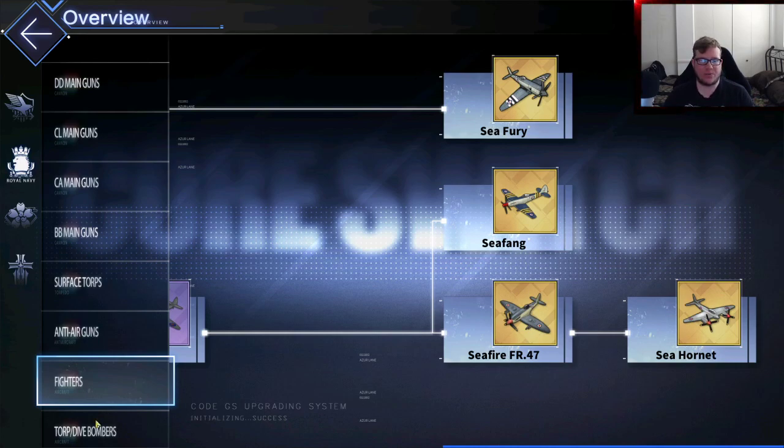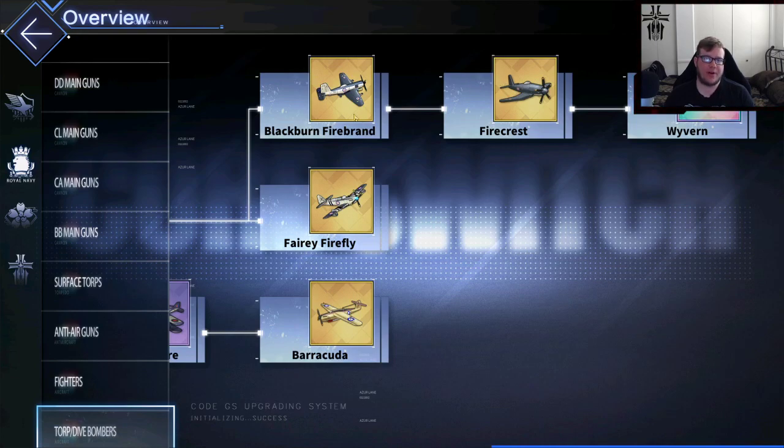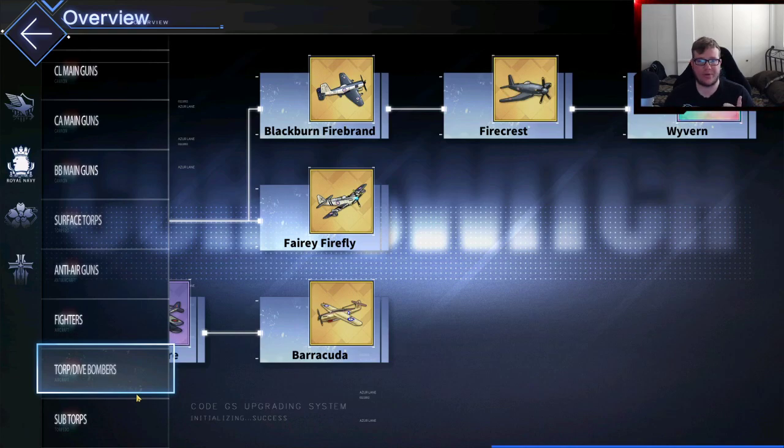The Sea Hornet also takes too many materials — just stick with the normal Pirate Squad. Your first other plane to focus on would be the Firecrest. You need a Blackburn Firebrand to craft into the Firecrest, which you can get from the Core Data Shop now. At higher levels the Firebrand is slightly better than the Barracuda, since the Barracuda has terrible scaling at plus 13. So you might as well start using the Blackburn over the Barracuda. Then you'll need to make another Firecrest to craft into your Wyvern, which is our new best-in-slot Torp Bomber. The Wyvern is absolutely broken — our first Rainbow Plane gives 65+ aviation bonus, and the armaments have crazy high scaling. It's completely busted.